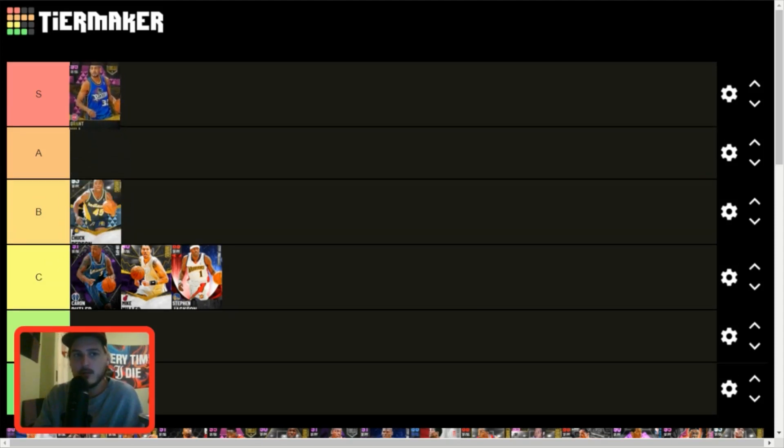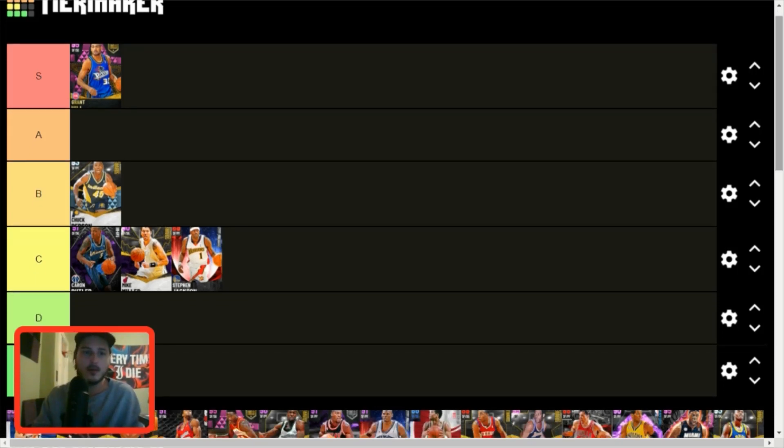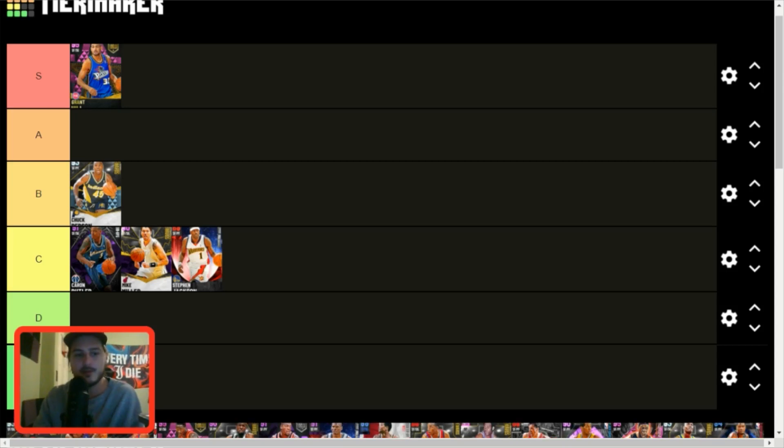Our first resident of S tier, and this really hurts my soul as somebody raised to hate the Duke Blue Devils: Grant Hill. Grant Hill is an S tier small forward at this stage in the game. He is arguably the most complete small forward available — he can do everything. He rim runs well, plays exceptional defense, shoots the lights out, facilitates, can operate on ball or off ball. Adding this card to your team instantly makes it better. If that's not S tier, I don't know what is.